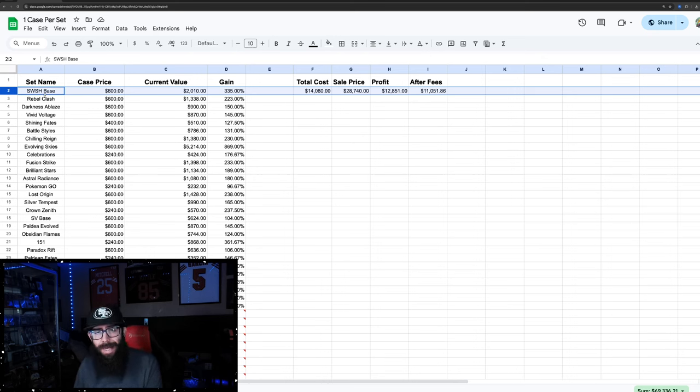We're going to use MSRP for Pokemon Center ETBs and $100 per booster box. Starting off with Sword and Shield base, that's going to assume you pay $600 per case — six booster boxes at $100. The current market value as of TCG Player is $2,010. Now the gain percentage shown isn't totally accurate — for Darkness Ablaze it says 1.5, it's actually 50%, so you have to ignore the first one.